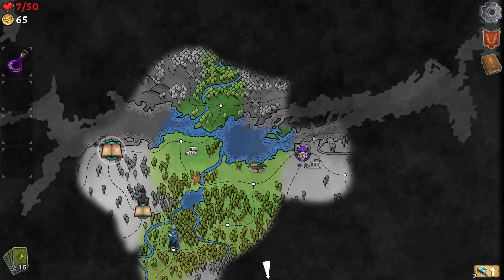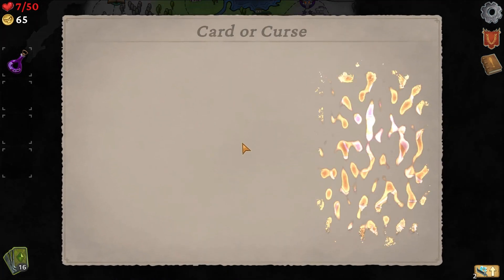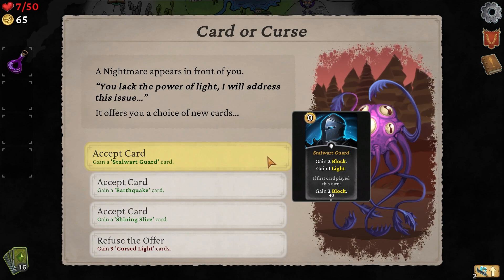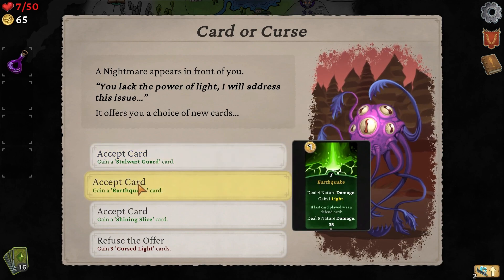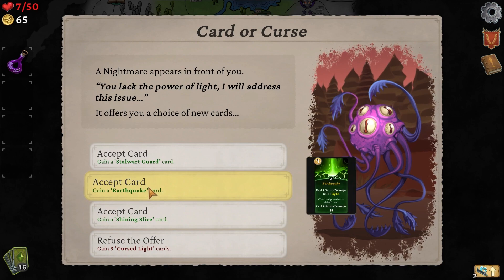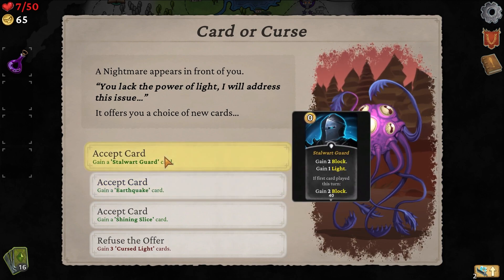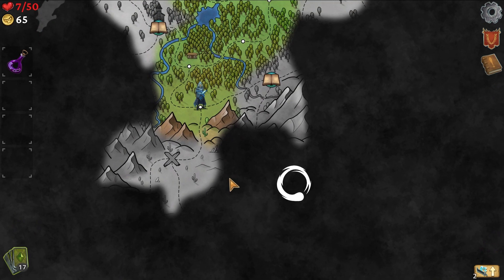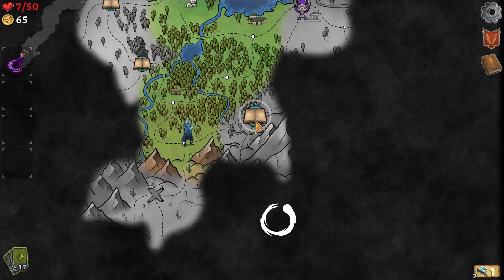Two damage to all enemies is pretty bad, but I'll take it. I don't know what classifies a skill and what doesn't. My health is so low — I'm just going to make my way down here. Tooltips should definitely pop up faster — it's taking a long time, like that's a pretty long time to pop up. Gain two block, gain one light, if the first card played gain two block, it is free. Deal four nature damage, gain one light, if the last card played was a defend card, deal five nature damage. So deal nine and gain us a light — and we do need light. I'll take this one.